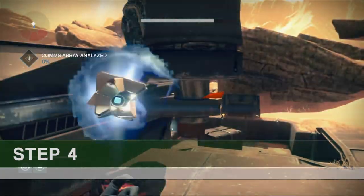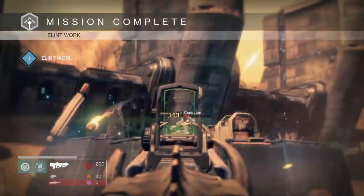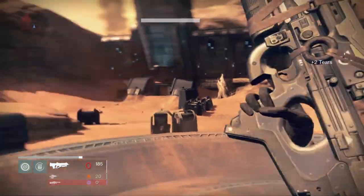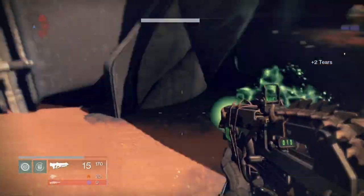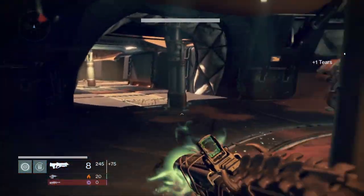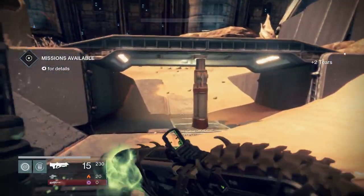Step four is to obtain 10,000 points in the Crucible. It doesn't tell you exactly how you gain these points, but I know. Toland — the guy involved in Toland's Legacy and the Bad Juju Rifle — was a warlock. So you get 75 points towards 10,000 every time you get a kill or an assist on an enemy warlock, and only 25 points for a kill or assist on an enemy titan or enemy hunter.